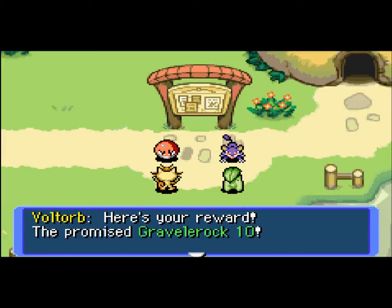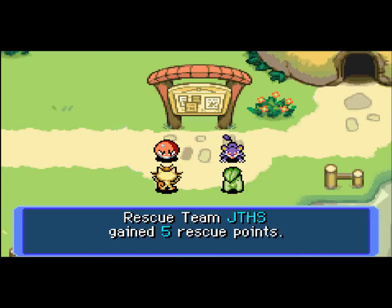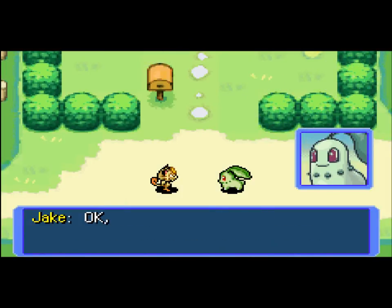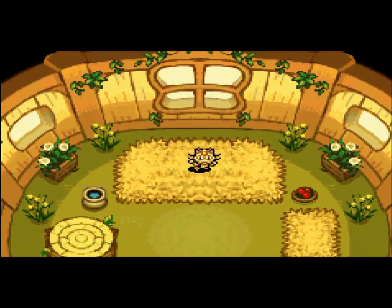Thank you for rescuing Rattata! Here's your reward — the promised Ravel Rock 10. Random Voltorb, I don't think I've even seen you before. But like I said, this is a second attempt — once you get through the Thunderwave Cave the first time, you're going to be taken to the bulletin board by Pelipper. Didn't we do good today? Terrible impression of Chikorita, because Chikorita is awesome. Anyways, there we go, we are done. Thanks guys for watching, I do appreciate it. Please like, comment, subscribe — God bless you all, and I'll see you all next time. Adios.